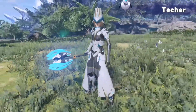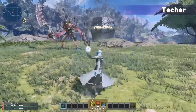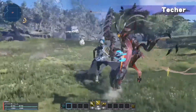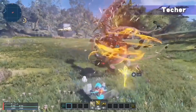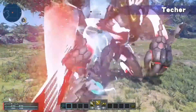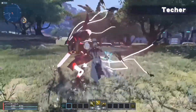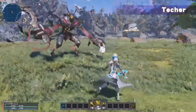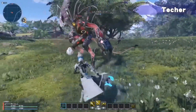Last but not least, we need to talk about the techer. The techer is very similar to a paladin — it's a tanky, melee, support type of class. Don't get turned off because you've heard the word support, because this class can deal a ton of damage, a ridiculous amount actually. You are limited to two specific weapons: the wand and the talus. The wand is a special close range weapon that can use both photon arts and techniques. A lot of people hear the word wand and think of Harry Potter, but in New Genesis the wand is actually more like a mace — it's a close range weapon, you go up to things and just club them to death.